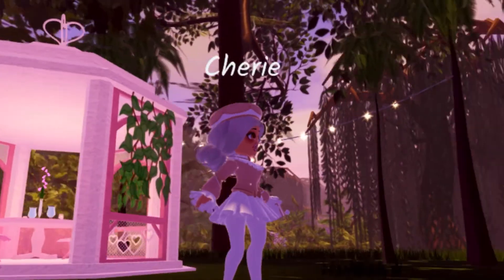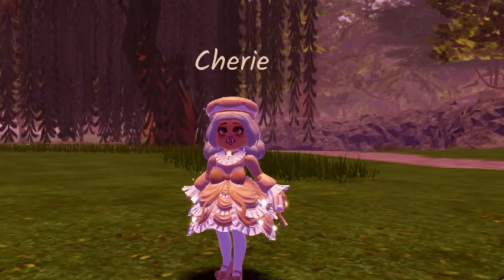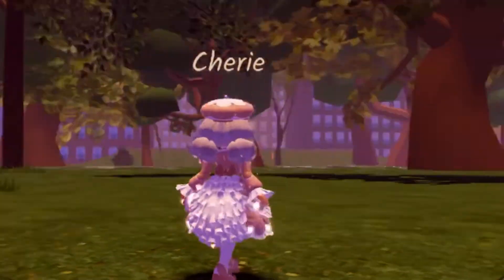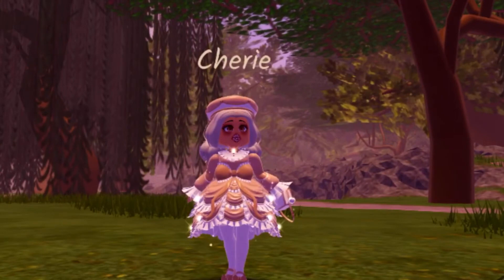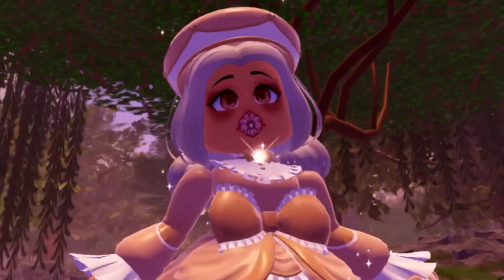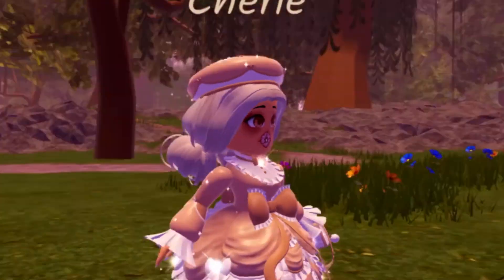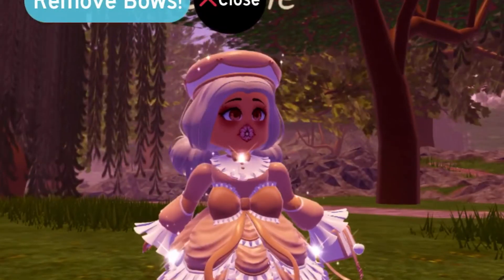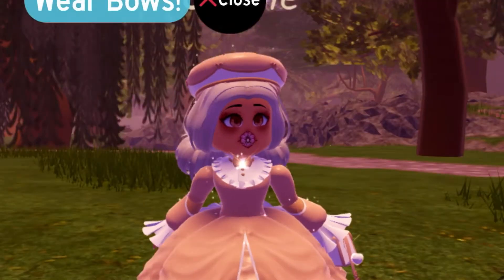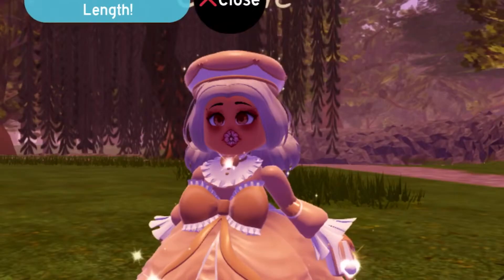Now let's move on to the last item — the Montcherie Tea Party Skirt. The thing I love most about it is that it's so customizable: it has four colors which you can customize and four different toggleable features. You can transition it from the tea length to the ballroom length and you can also remove the birds. Out of six I'm going to give the skirt a one out of six as I think it will be the most popular item in the whole set. It costs the most, has so many different features, and it's just super cute. I think it could be worth anything from 40 to 50k.